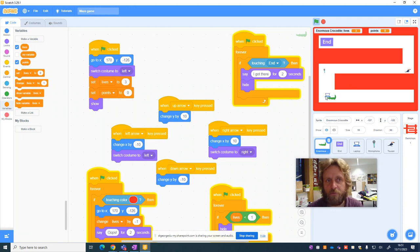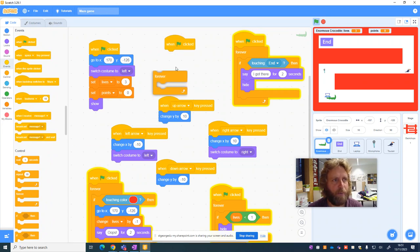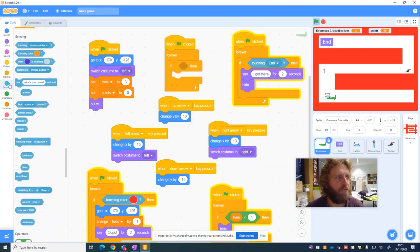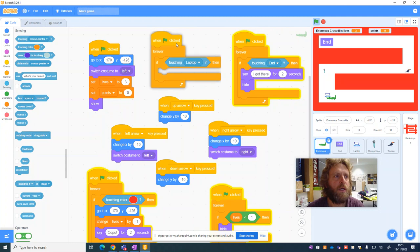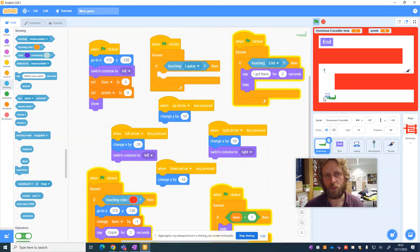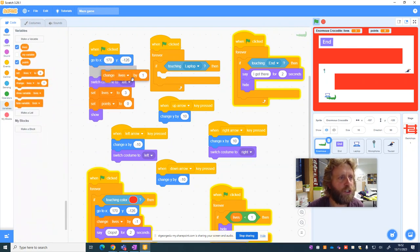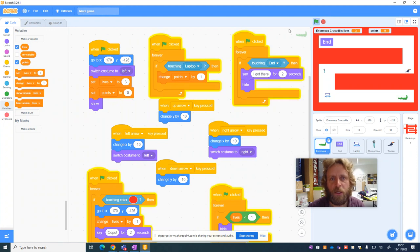If the crocodile identifies a piece of computer hardware — in this case the laptop — we want that point score to go up by one. We go to Events, when the green flag is clicked, use a forever loop. All these loops run at the same time. We use an if statement: if the crocodile is touching the laptop, we want the score to increase and the laptop to disappear. So we go to Variables and change points by one.